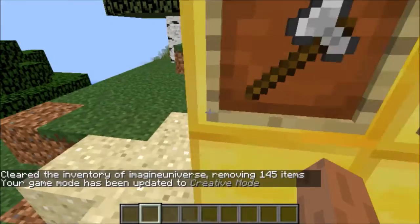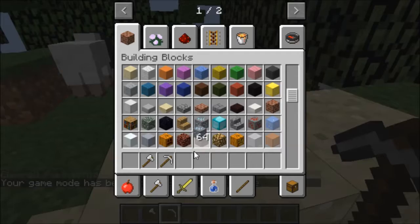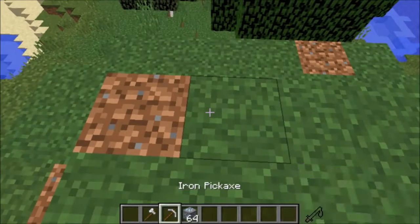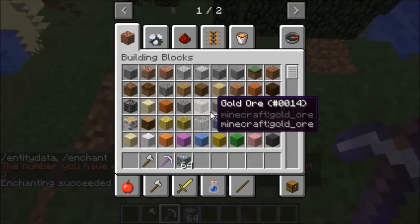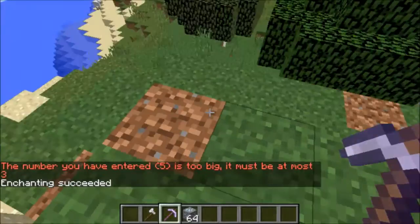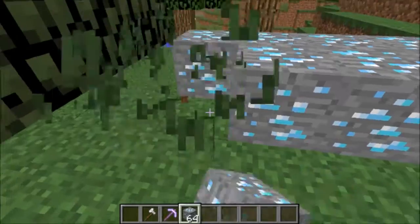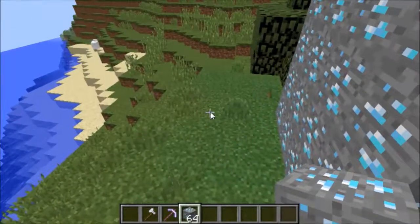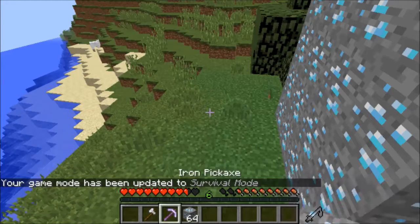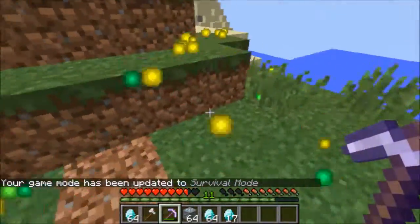Let me clear these tools and switch to creative mode. I'll get something like diamonds here — I'll just pillar up and enchant with Fortune 3. I'm going to make a giant pile of diamonds — it's 16 times four, so 64 diamonds. Now in survival mode, it will break all of it and apply Fortune, and as you can see I got way more than just a stack of diamonds.